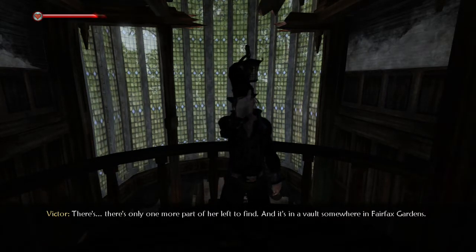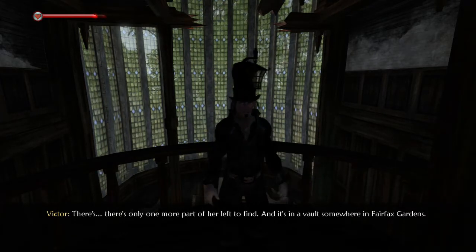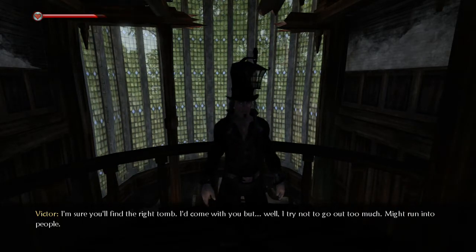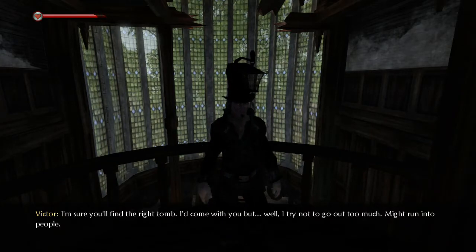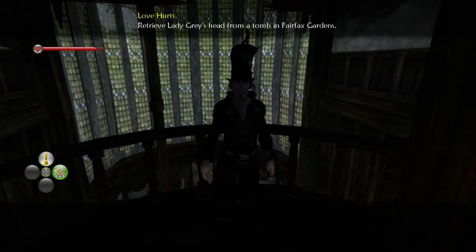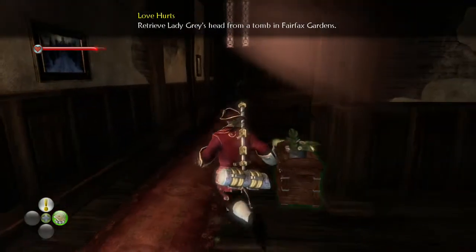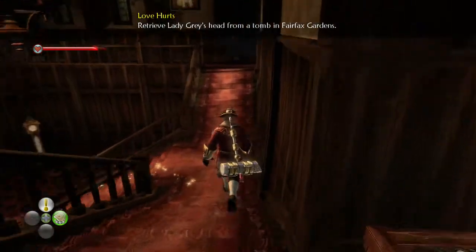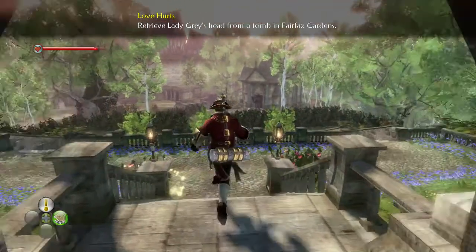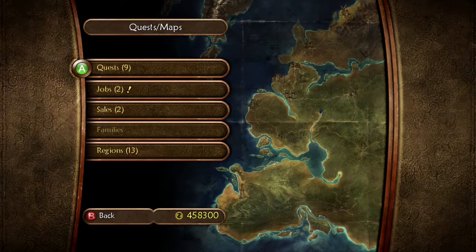'There's only one more part of her left to find, and it's in a vault somewhere in Fairfax Gardens. I'm sure you'll find the right tomb. I'd come with you, but I try not to go out too much - I might run into people.' Now, hold up. Is that what's in the tomb where we have to find the artifacts? Because if that's the case, let's go check it out.